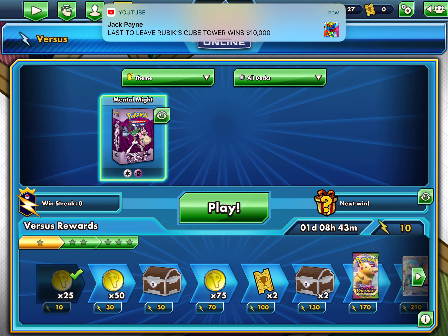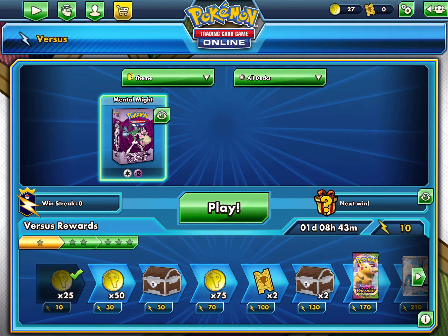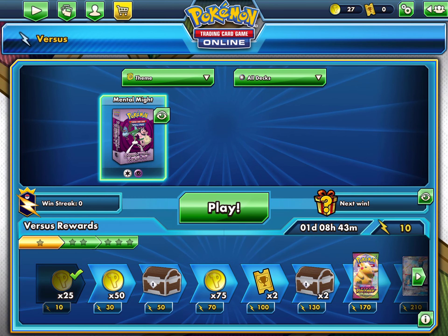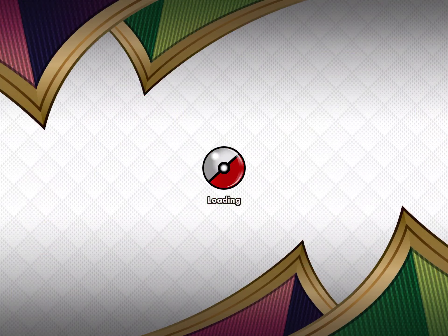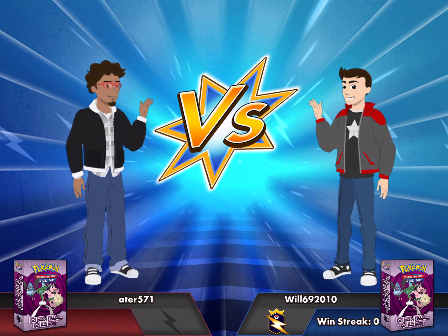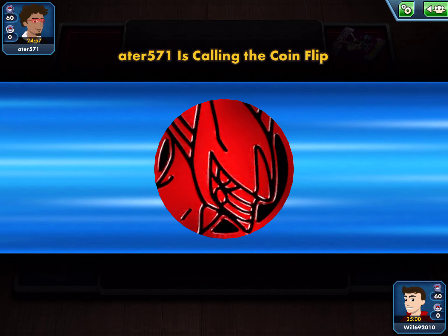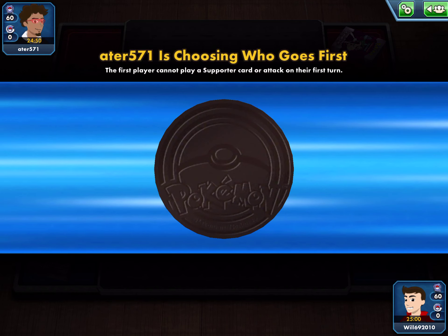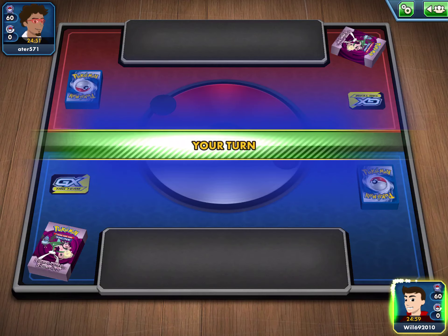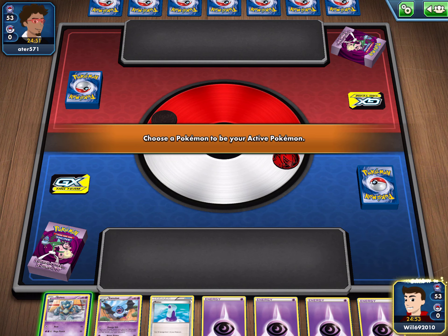We are going to head into a versus match. I opened some really rare packs - the dollar tree packs from Dollar Tree. They can be good if you weigh those packs. The heavier the pack, the better the pack. The heaviest one in the store is the one you want, because it will possibly have an ultra rare Charizard. The Charizard VMAX is not guaranteed, but you do have a better chance at getting it.